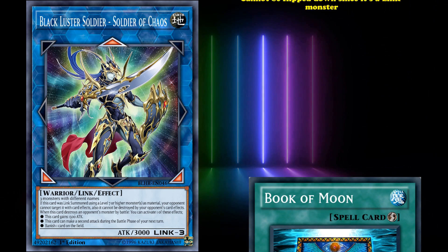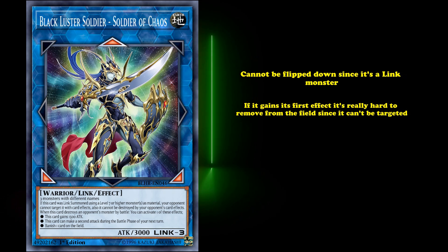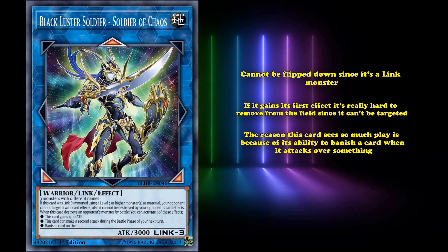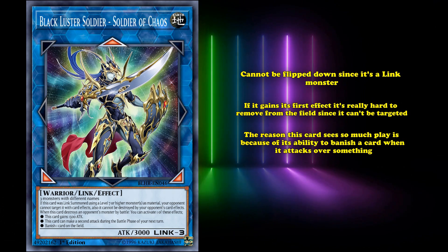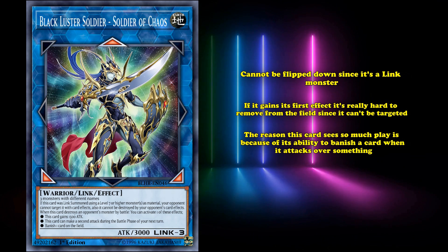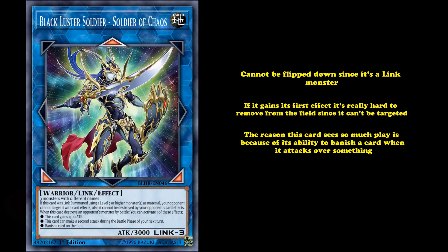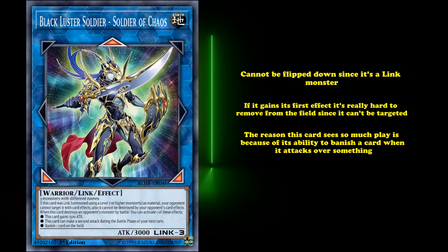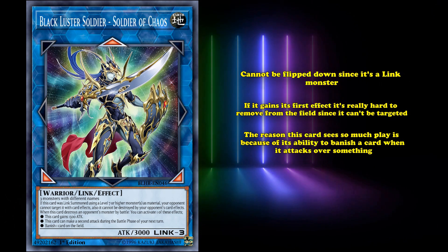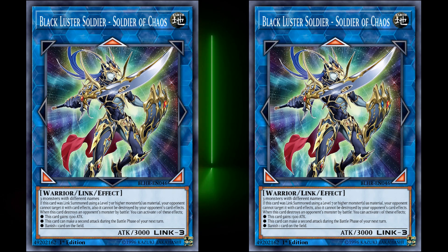It's very rare for a monster to be able to grant itself lingering effects because it's one of the toughest types of effects to deal with, as you can't actually get rid of it unless you literally move the card off the field or flip it face down. And Black Luster Soldier, Soldier of Chaos cannot be flipped face down since it's a link monster. Really, the reason this card sees so much play is because of its ability to banish a card when it attacks over something, as a non-target banish is pretty good — good enough that even though you do have to destroy something by battle, it's still worth it for a lot of decks. So ironically, another Black Luster Soldier, Soldier of Chaos would be able to defeat another Black Luster Soldier, Soldier of Chaos.